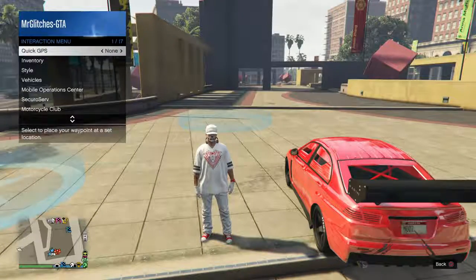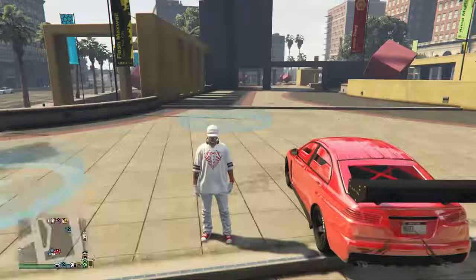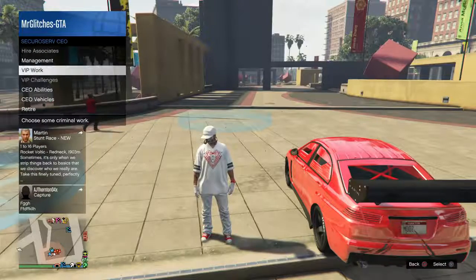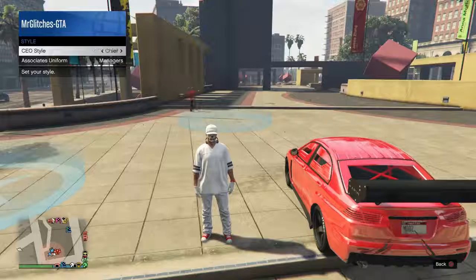So what you're going to do from here guys is open up your interaction menu and go and register yourself as a CEO. Once you are a CEO, open up the interaction menu again, go to the CEO section, go to management style, and choose whichever outfit you want to save.